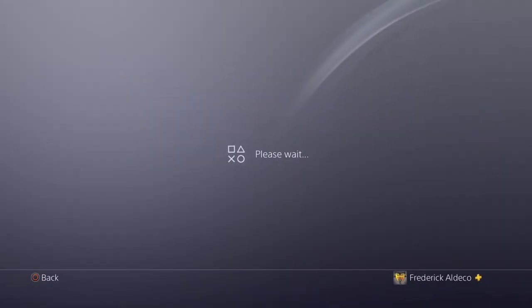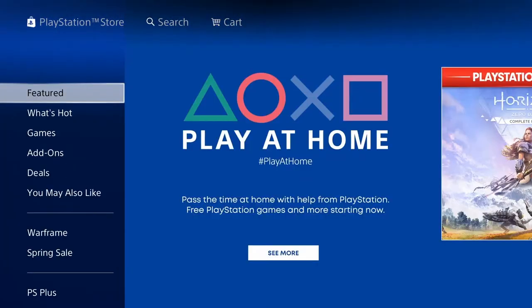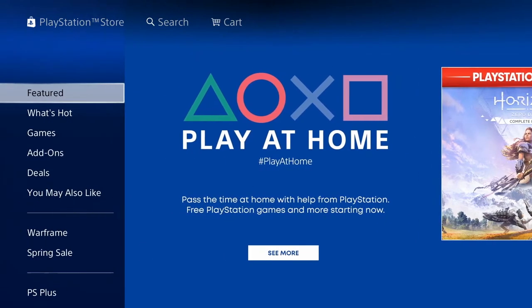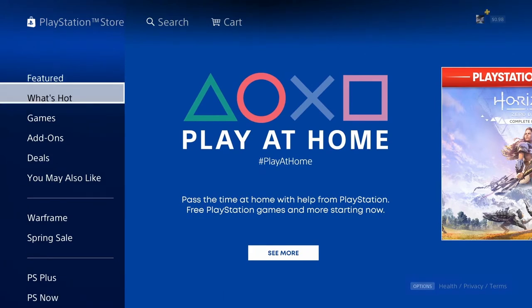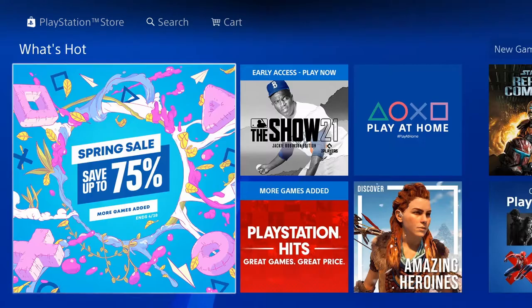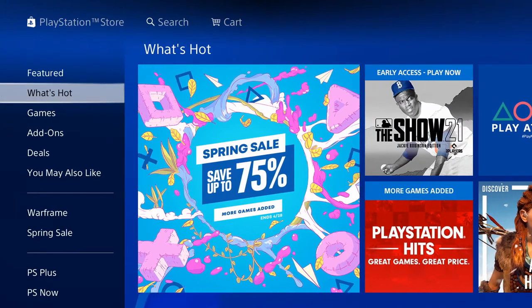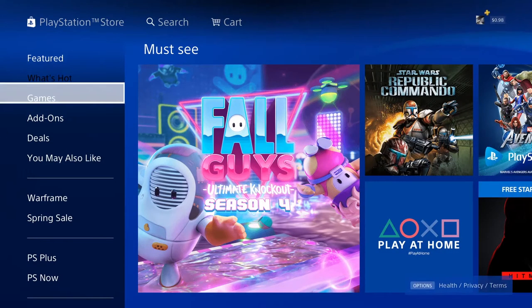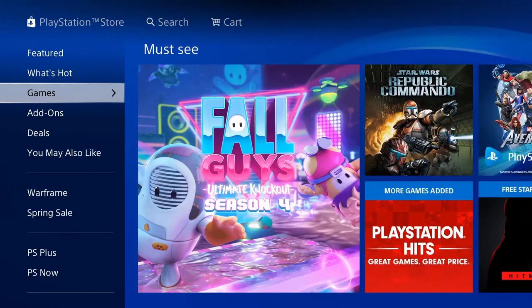All you need to do is open up the store and it's going to be right here in the Features tab. If you don't see it there, go to What's Hot and you can see it here — Play at Home — right next to The Show 21 and then under Games you also see it right here under Star Wars.